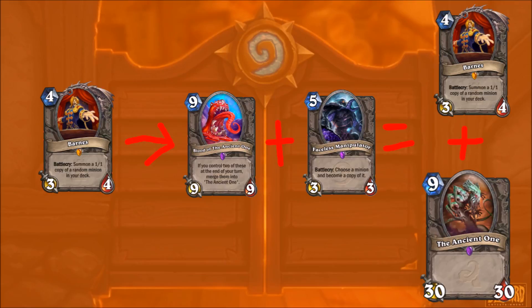You might think Conceal would work, but it wouldn't - because the 1-1 minions would be concealed, but they'd transform into a 30-30 which would be un-stealthed. If I don't see a video of it in action soon after Barnes is released, I will probably do a video myself. However, Trollden will probably beat me to it.